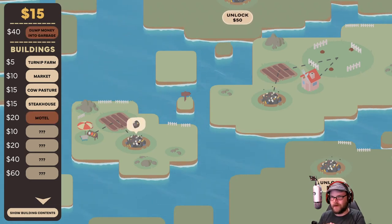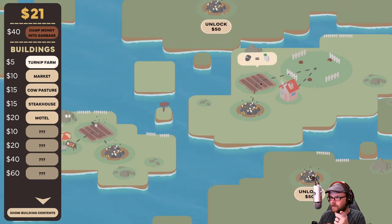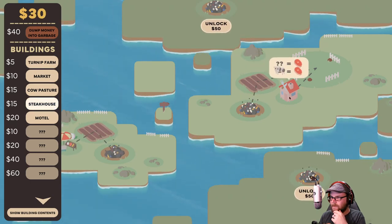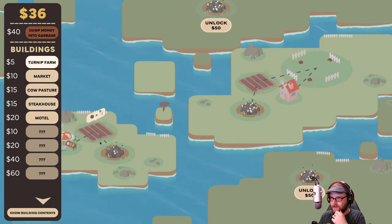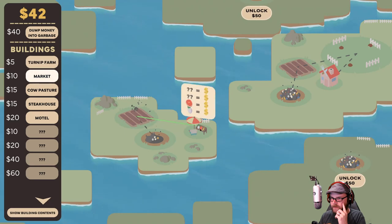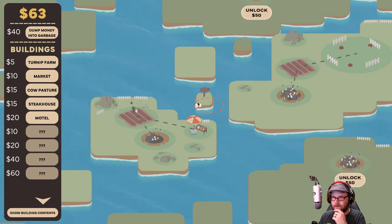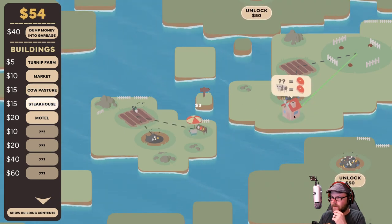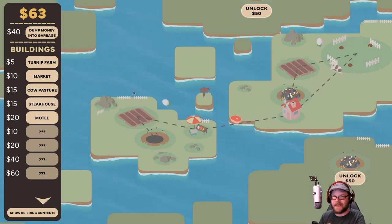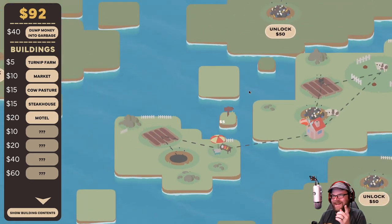Oh, we're out of garbage — we've got to dump money into it, and then it comes back. Okay, now we can build a motel. Cow needs to go to the market. Can't quite get the meat over there because it's in the wrong spot. Can I move it here? There's things in the way. There we go — cows will get flung through and then turn into meat and then sent to the market. Money comes in. Okay, we've got a motel now. That's fantastic.